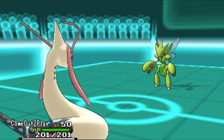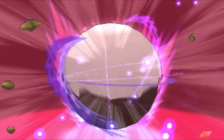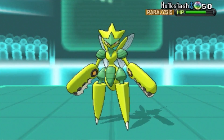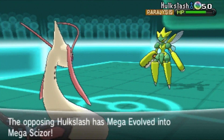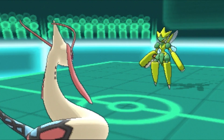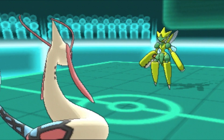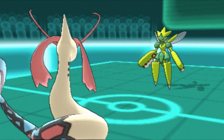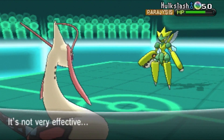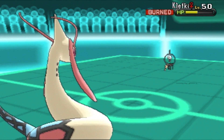I'm sending out my Milotic — that's a reference to Mario 64 with the Eel. Scizor does get paralyzed the first turn. I go for Dragontail, and it gets paralyzed again — two turns in a row lucky me. Right now paralysis is actually more beneficial than a burn, because it hasn't touched any of my Pokémon yet.